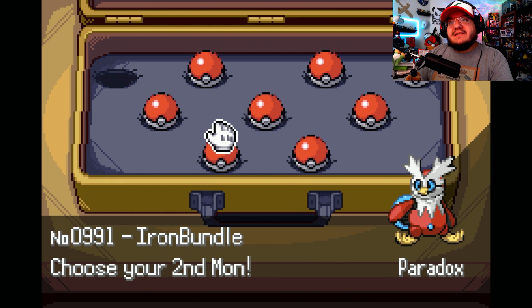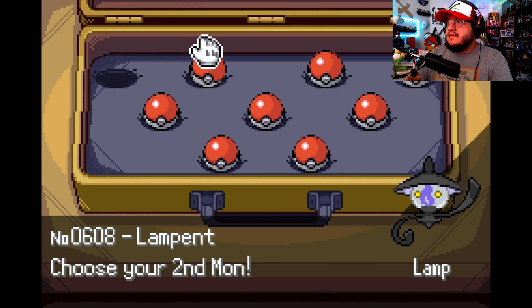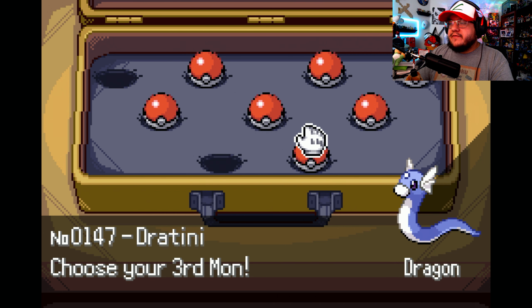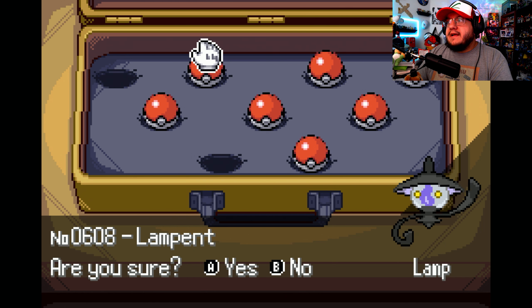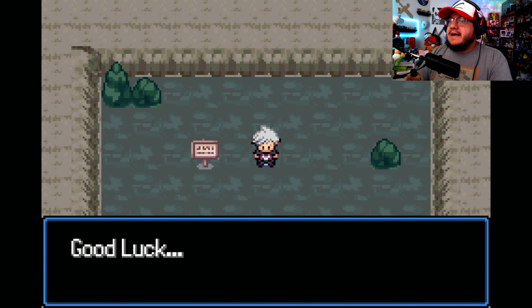Is Iron Bundle really good? Paradox Pokemon are probably pretty good, like above average. So we'll take Iron Bundle — I've never really messed around with Gen 9 like that. And then Dratini is an option too, but I think I'll take Lampent. That's our three — that's our team. That's a dream team.